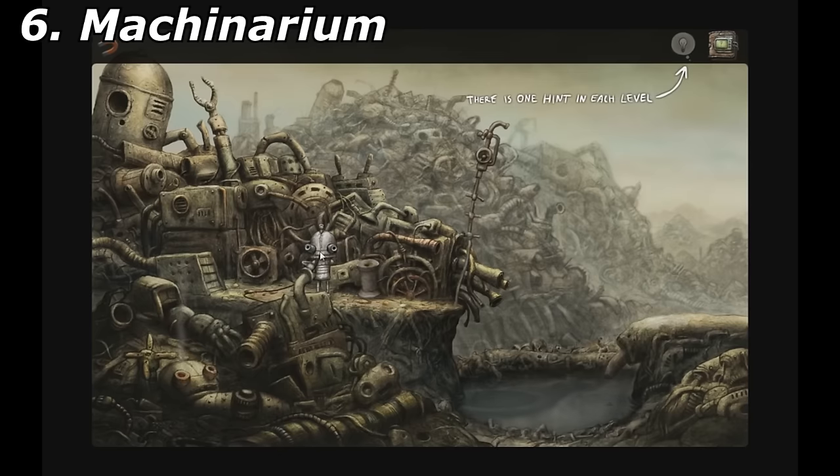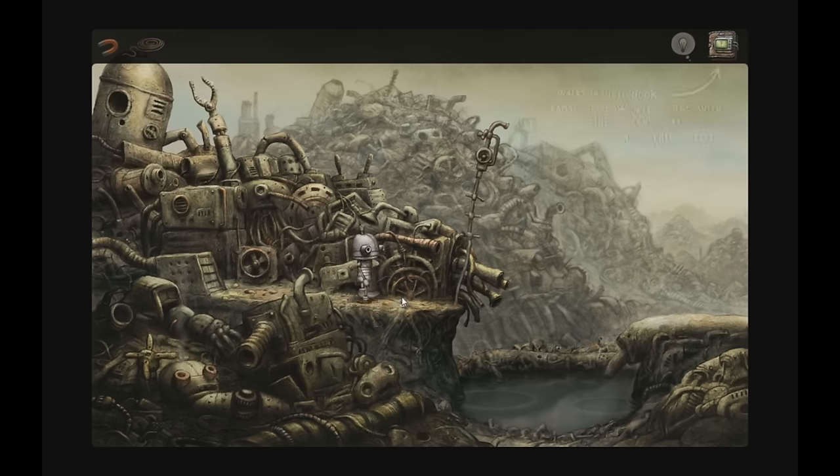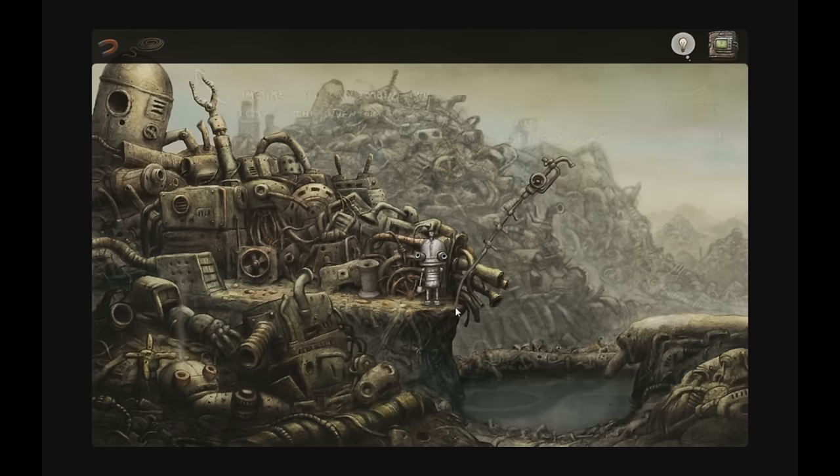Machinarium — this point-and-click game is set in a huge junkyard where you play as a robot trying to get back your robotic body parts that bandits have stolen, and now they want to melt you down into cutlery or something. This game is set in a steampunk world, so expect to see a lot of steam-powered machines and angry robots made of pots and pans.